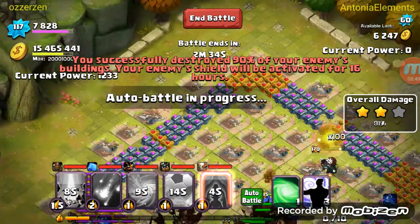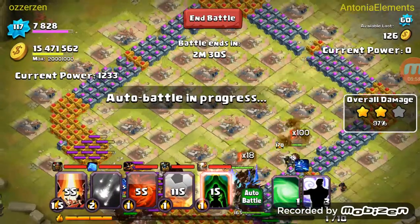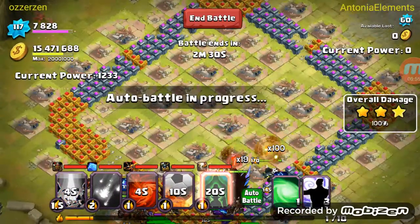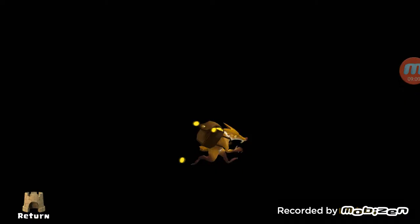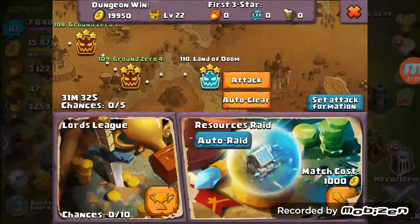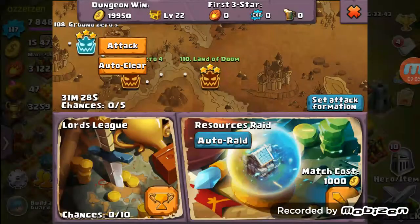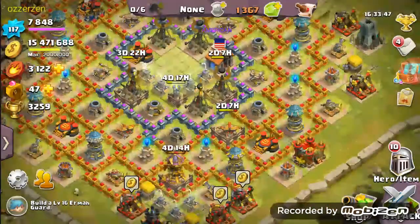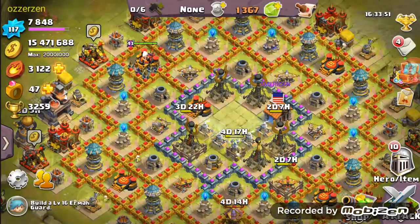That's it for the auto features. I'll have a dungeon to show in a little bit, but really it's just like the Eldorado — if you've already three-starred any one of them, you can just click auto clear and it'll wipe it out for you. Thanks for watching — if you have any questions, comments, or concerns, please let me know in the comment box, or like and subscribe.